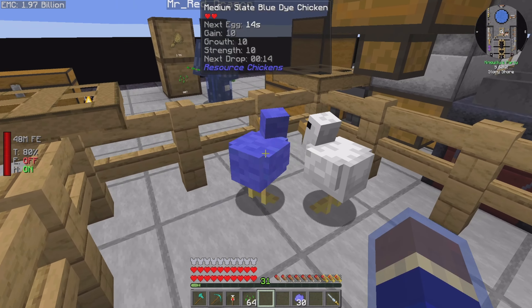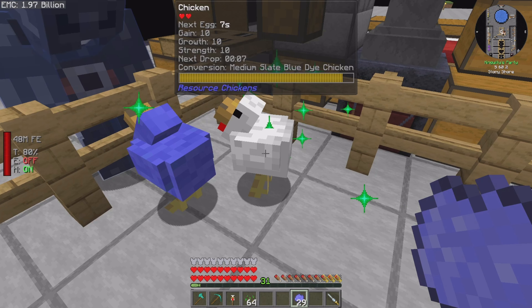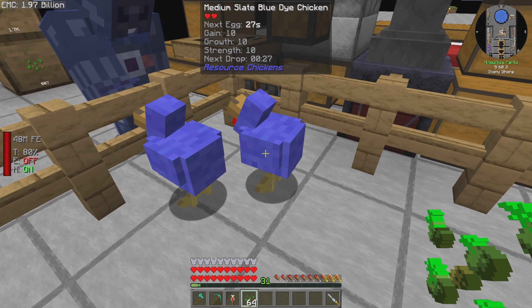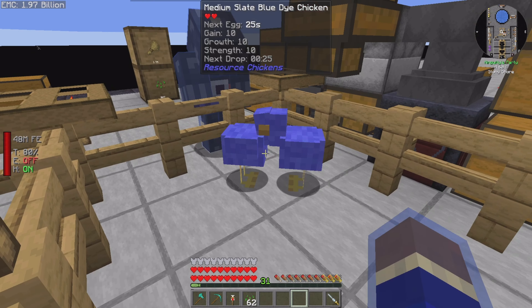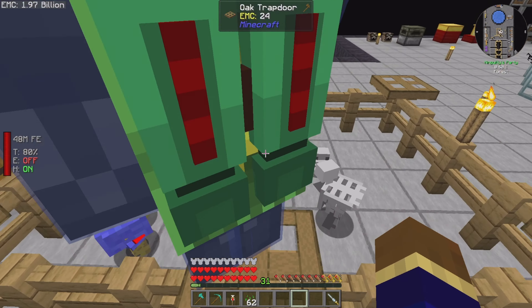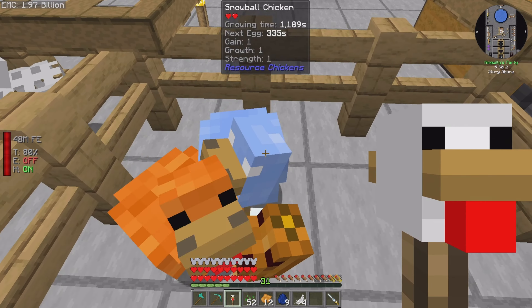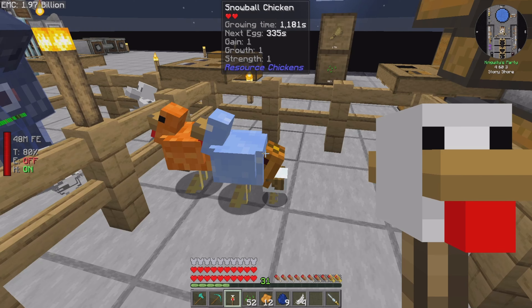Have a look at this — we've got a medium slate blue chicken, and the other one's nearly done! Oh, there we go! Okay, you're giving me blue dye. They're already 10/10, so that's a good thing. I bred them off white chickens that were already 10/10. I'm going to want two spawn eggs each before we put them away in that chest.